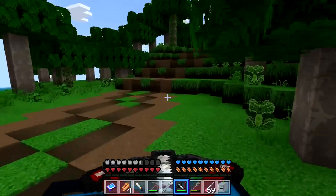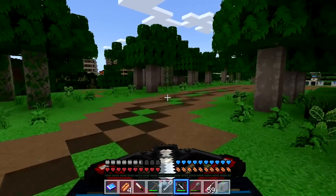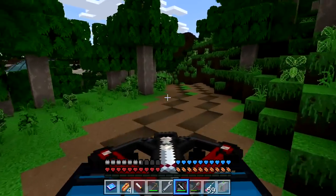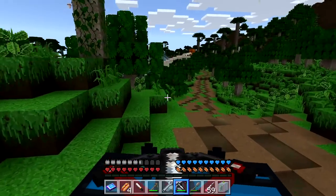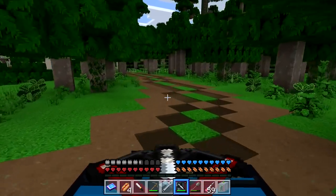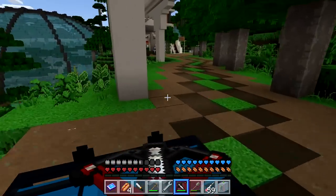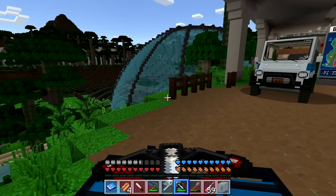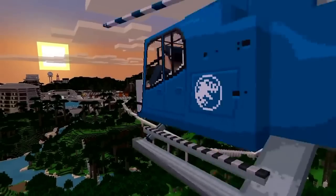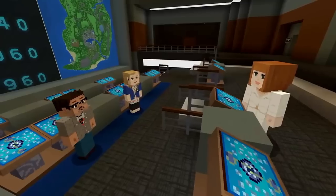I gotta go save Jurassic Park. I'll find the aviary eventually — I think I came across it last time. Hot air balloons actually mark where stuff is going wrong, so we've got one right there. Here we go — we're heading towards the aviary. I can't remember if this is where the Carnotaurus was or something else bad. We've got a lot going on. Anyways guys, that's going to be it for today — this was just showing you the bare basics of how to play Jurassic World on Minecraft.